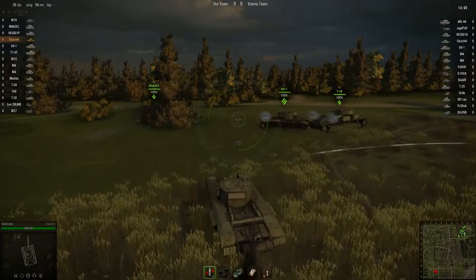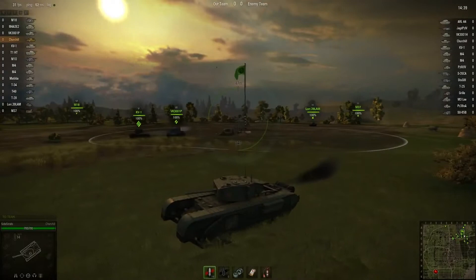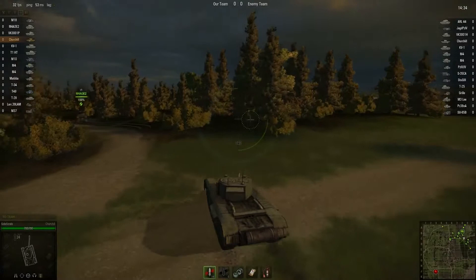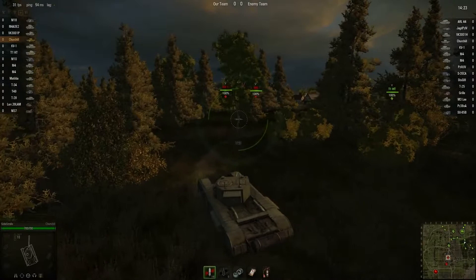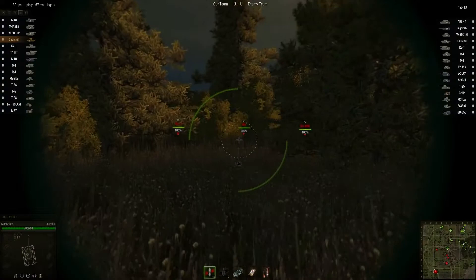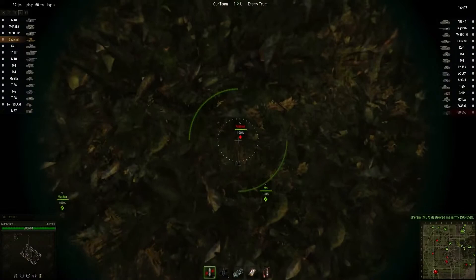Oh look, a KV1 that's not AFK! All right, let's see how this goes. We've got a Sherman, KV1, and SU-85 on the enemy team. Almost feel like we're fighting the same people. The only downside to this thing, other than the fact that the gun isn't very damaging, is the speed — it's of course quite slow.